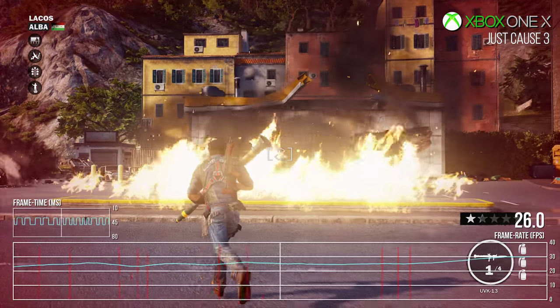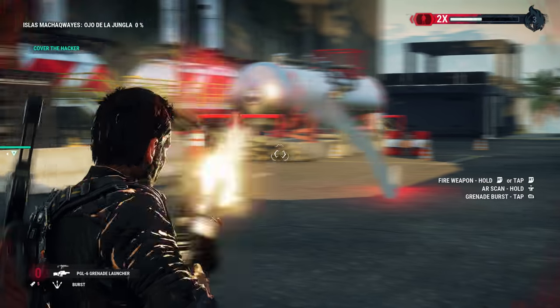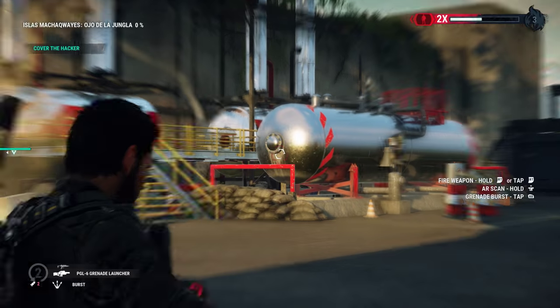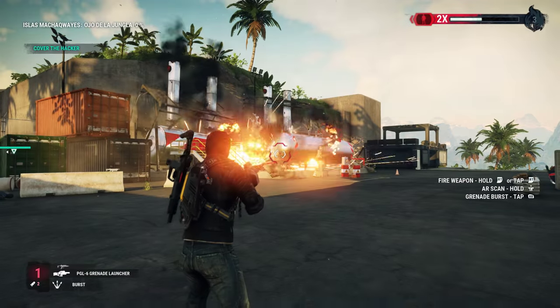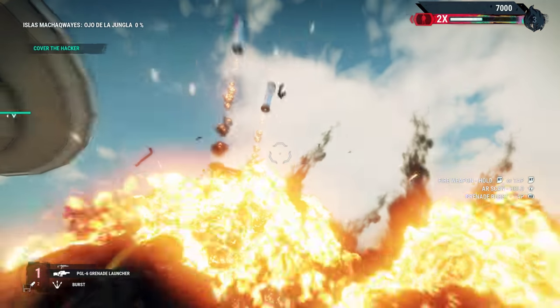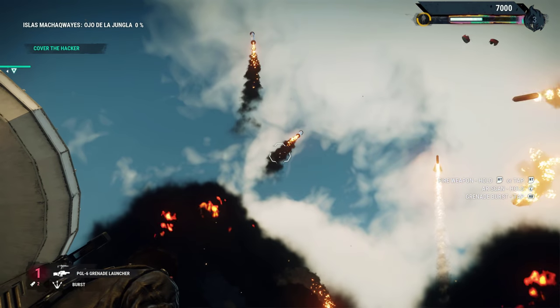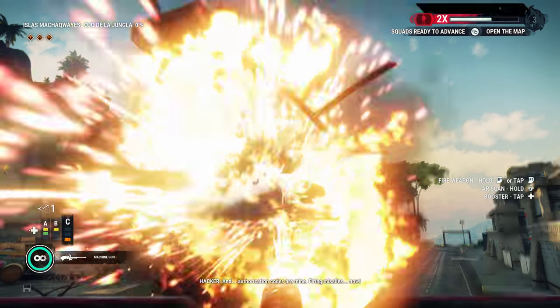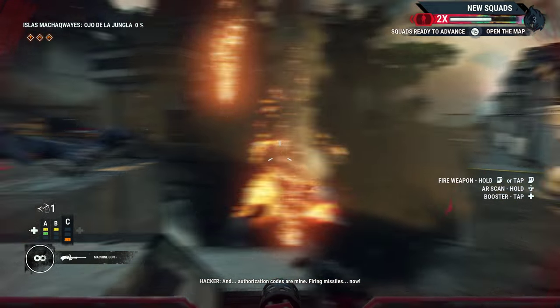So how has Avalanche attempted to improve performance? For a start, most of the game has been recoded from the ground up with optimisation in mind. There's a particular focus on moving the Havoc physics system to soak all available CPU cores. Secondly, Avalanche has done a lot of work on the graphics side, reducing the impacts that large explosions have on GPU resources, while at the same time introducing dynamic resolution scaling on all systems.